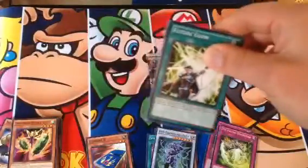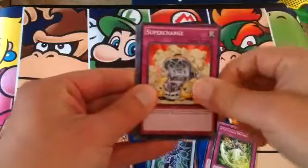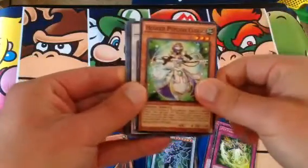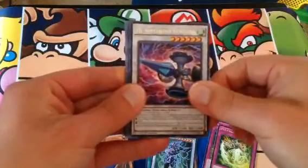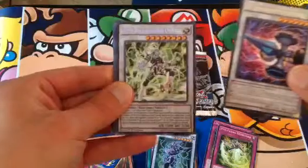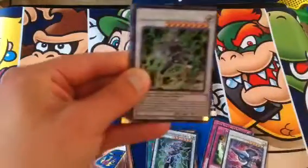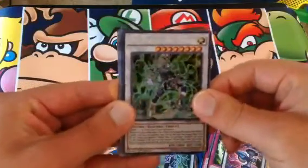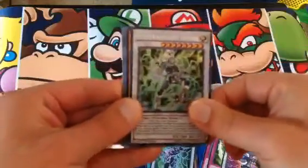We start off this pack with Future Glow. Super Charge. A Psychic Cleric. The Rare this time is another High Speed Rory Kendama. And our foil — this is a Secret Rare — Psy Framelord Omega. Yeah, that's a Secret Rare. Psy Framelord Omega.